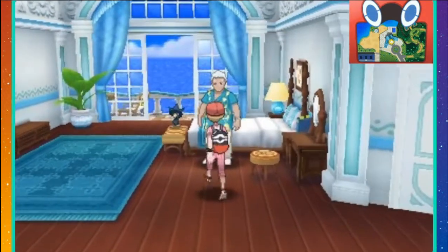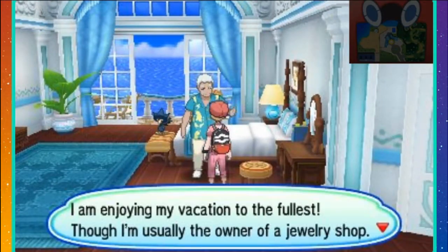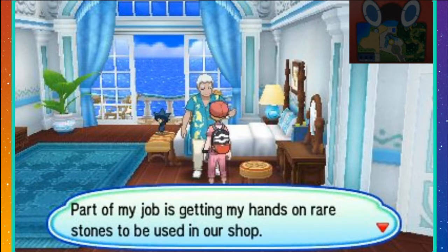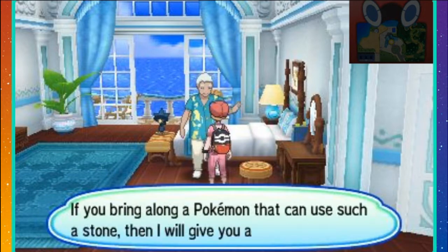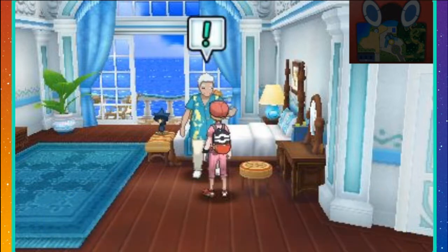Then you talk to this guy right here. He'll say: "I'm enjoying my vacation to the fullest. Though I'm usually the owner of a jewelry shop, part of my job is getting my hands on rare stones to be used in our shop — like Snorlium Z, like Munium Z, like Marshadium Z. If you bring along a Pokémon that can use such a stone, I will give you the Z-Crystal."